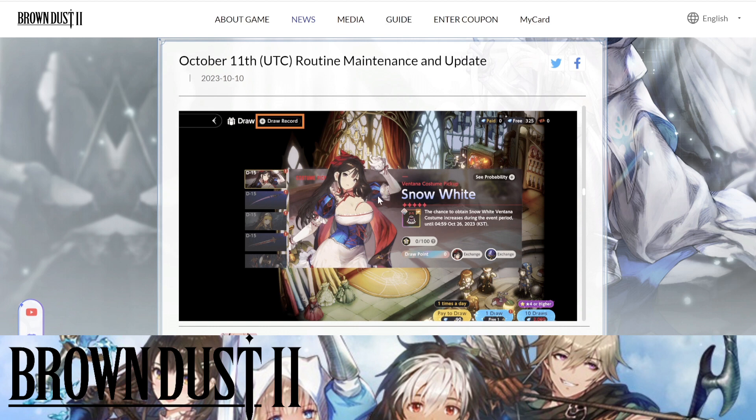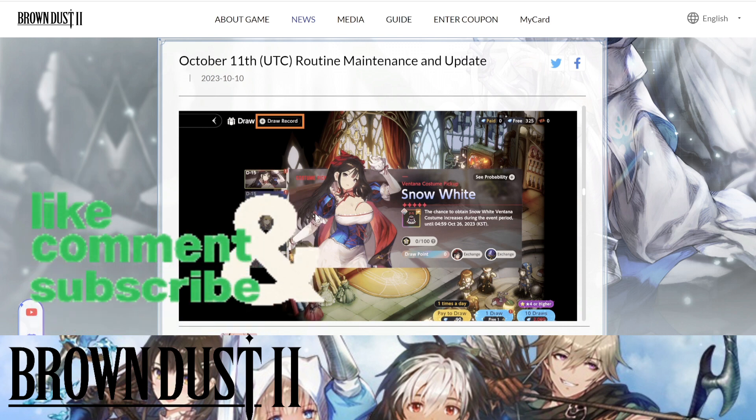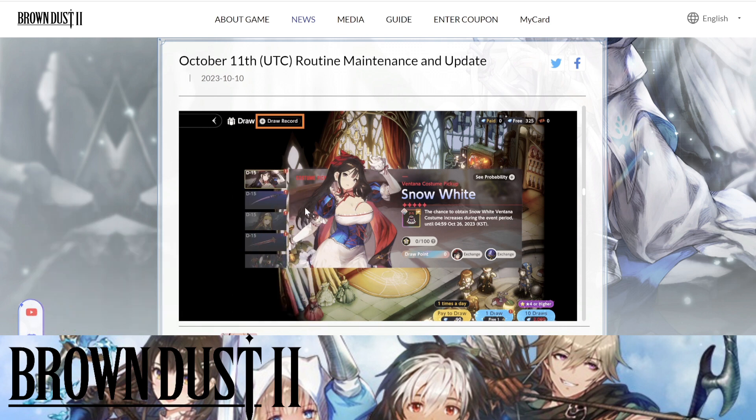We have a spoiler for a new character coming out — Snow White Ventana. Initially I thought this was a different character, but you can tell by the weapon it's a completely new character. At the same time it looks like we're going to be getting Angelica — the base version of her — available as well. She looks good; I haven't taken a deep dive into her skill set yet but I will be making a separate video on who to summon for.